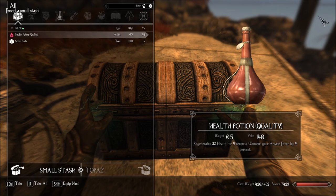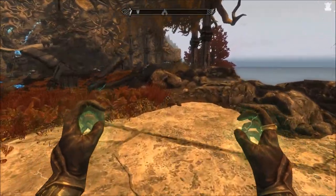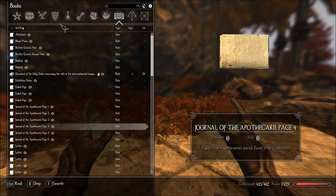Mud Elemental rank 2. Another quality health potion. Extra hidden stash. Mud Elemental rank 2.